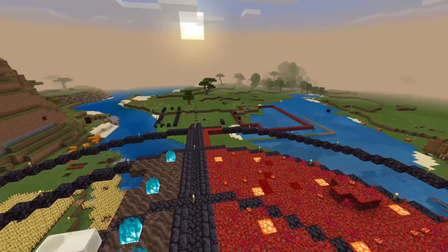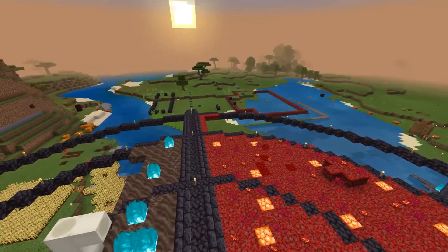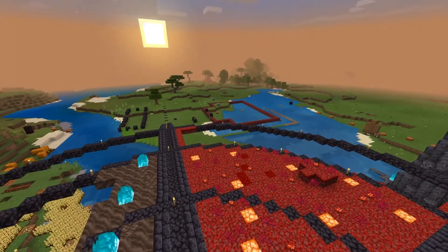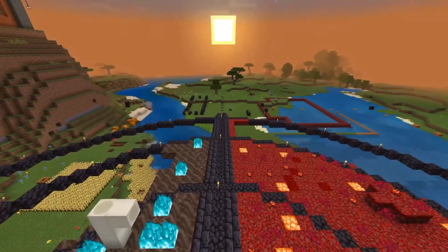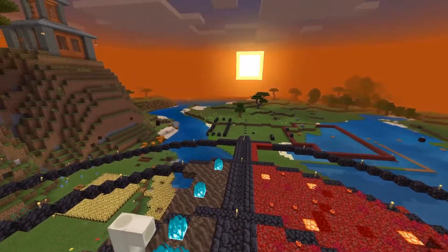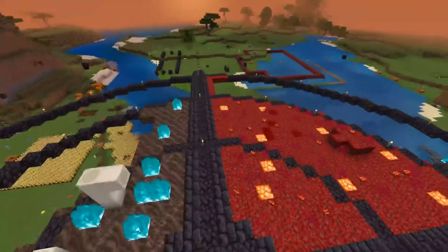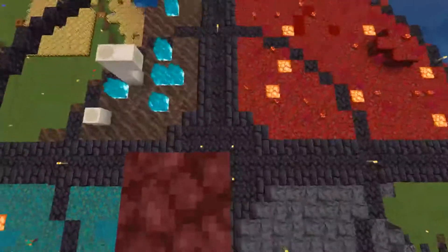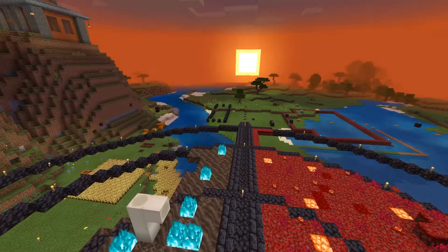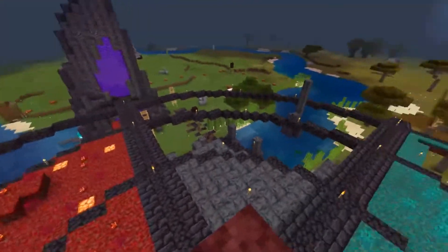To the west will be our post office where we can send each other mail, drop off gifts and trades. Another member of our realm is working on the redstone for that - it's supposed to be really cool. To the east side a tree farm has already popped up - I figured this side would be good for community farms. The outline of blackstone in the center is going to be a community safe house where if you die on the realm at night, you can gear up, or if you're new to the realm you can grab some gear and food.